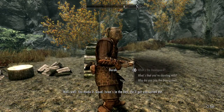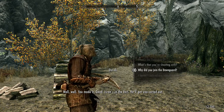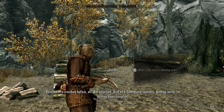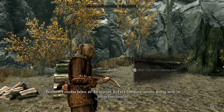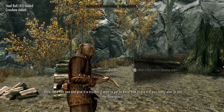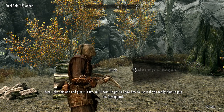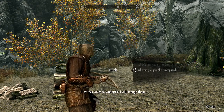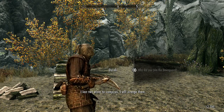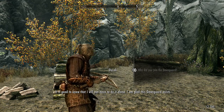Ah yes, the crossbow. You made it — good. Isran's in the fort, he'll get you sorted out. Never seen a crossbow before, eh? Not surprised — it's kind of a Dawnguard specialty. Nothing better for putting down vampires. Here, take this one and give it a try. You'll want to get to know how to use it if you really plan to join the Dawnguard. Another recruit says he lost two wives to vampires and will avenge them — he's glad the Dawnguard exists.